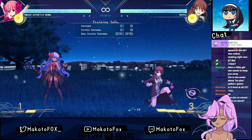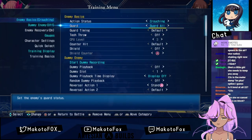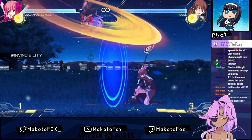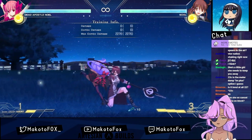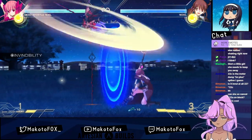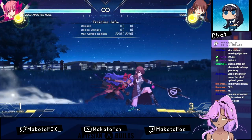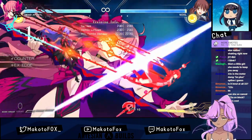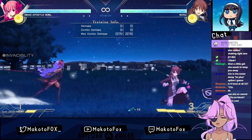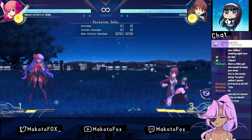Can she EX cancel on block? Pretty sure she can. Yeah — oh, not the B version. They thought this through, because that's degenerate. The A version doesn't have invul, but you know, it doesn't have invul because you're just doing that. They thought it through — an invincible move that you can DP cancel? Nah, fuck that.